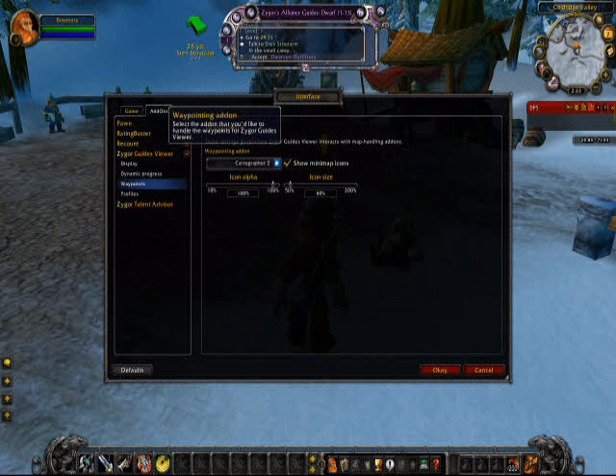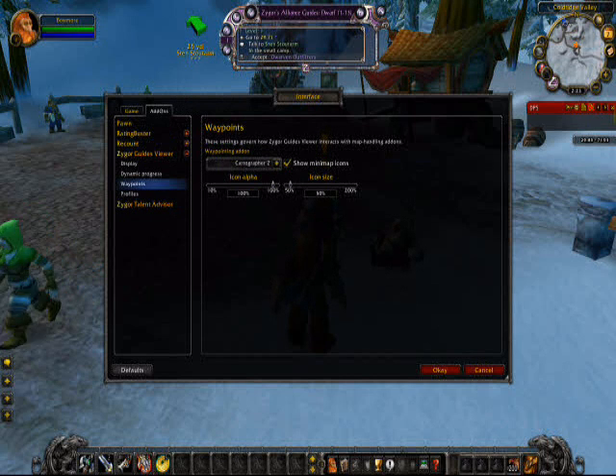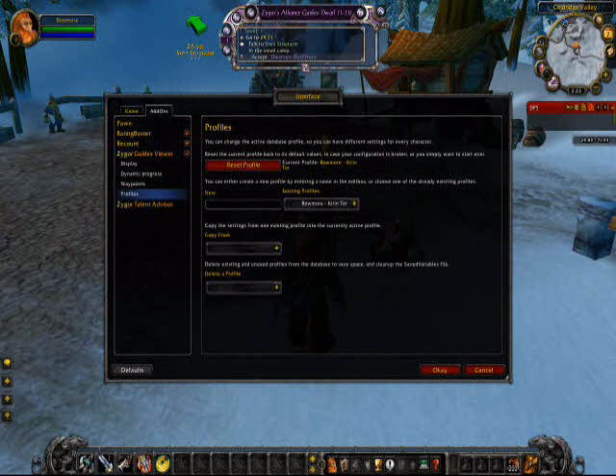For Waypoints, I've only tested it with Cartographer 2, but you can change the settings for how big you want the icon to be. You can also set up profiles so that if you've got multiple characters using this, you can save the settings and apply them to other characters as you create them.